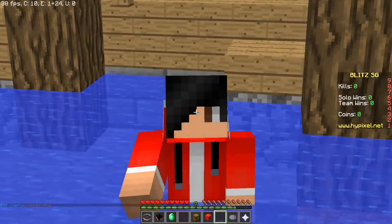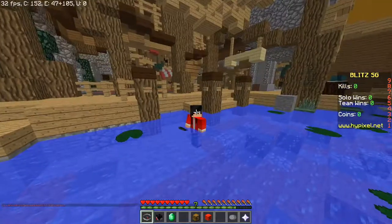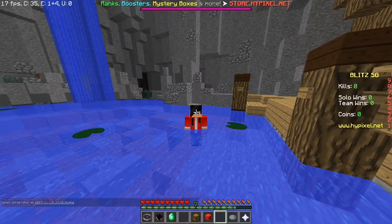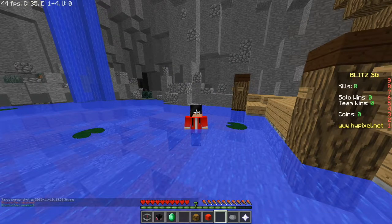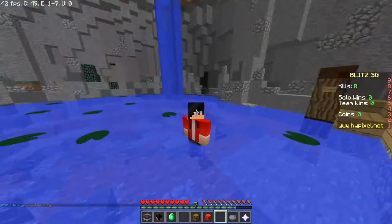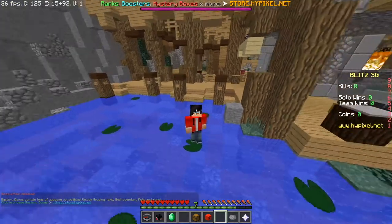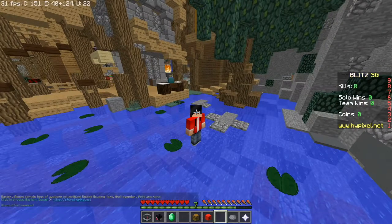For the third command, you have to be in Blitz Survival Games. I'm already in this lobby. What you want to type is slash blood. If your parents don't allow blood in games, you can type slash blood to turn off the blood particles — which in Minecraft are just red dots coming out of a player's body. Type slash blood again to switch it back on.